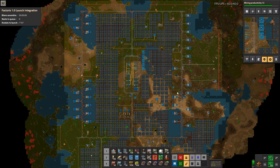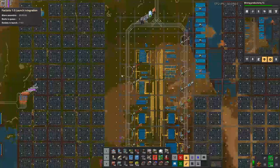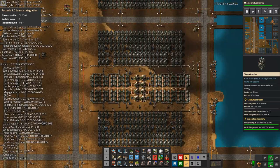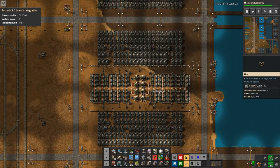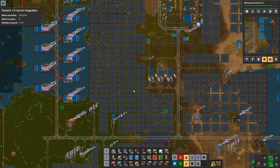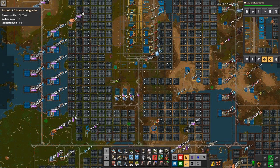Next up: trains. Trains are also a big one. Looking at the performance here, it takes almost one full update to calculate trains. I have 275 trains in this base — they're all 1-to-4 trains. Remember: trains are extremely efficient, so don't limit your trains if you'd have to replace them with robots or belts anyway. Trains are the best mode of transport.